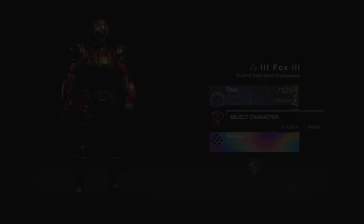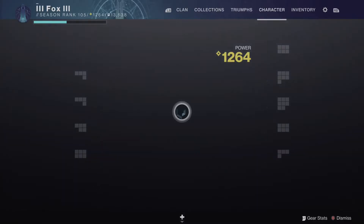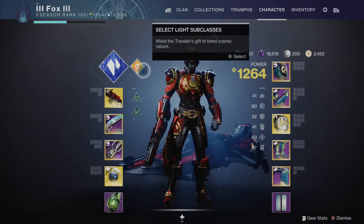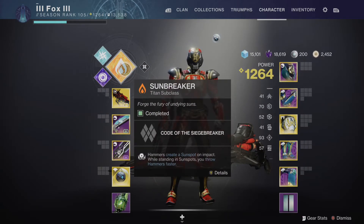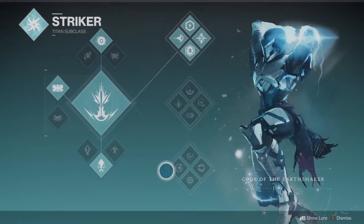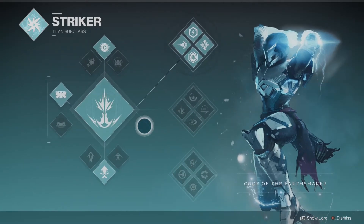For the purpose of this video we're going to load into my Titan, as this is the one I mostly use for PvE, and I'll quickly explain how your subclasses work. Each character has three subclasses to start with, and when you complete the Beyond Light campaign you'll actually have a fourth subclass — the new Darkness Stasis subclass. We're just going to have a quick look at the original three: Solar, Void, and Arc. You'll see these three icons on all three characters, but the classes do play quite differently and there is a lot of customisation within them.